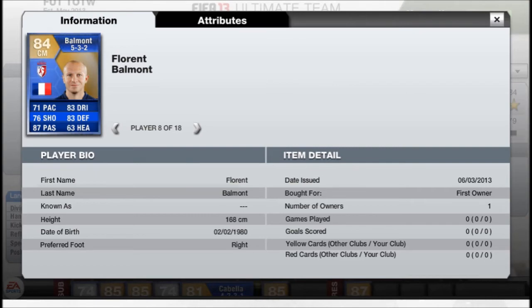Then up front you've got Nkulu — 96 shooting, 87 passing, 83 dribbling, 83 defending, and 63 heading. Looks like a very nice card. Can't see him being that expensive though — again, under 100k.